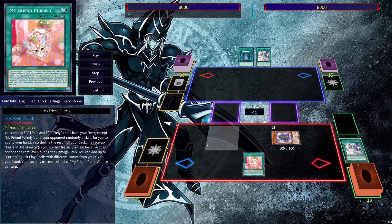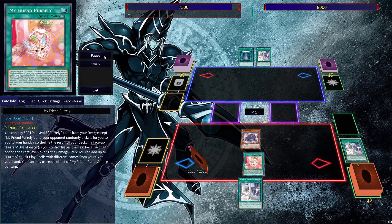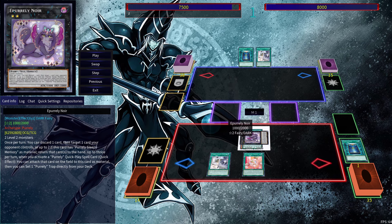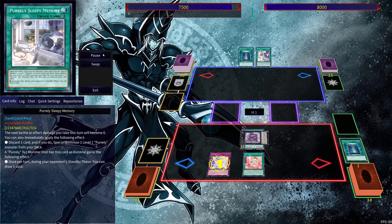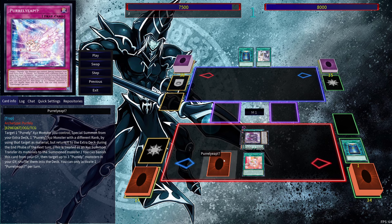If you don't, you're going to have to change up the combo. But in this instance, we're going to get ourselves the Sleepy Memory. Then we can activate the effect of Lily in order to attach ourselves to Sleepy Memory, and then activate Sleepy Memory and attach it once again. And here we get ourselves the Pearly Leap, which is what lets us get ourselves the higher rank Pearly Monster.